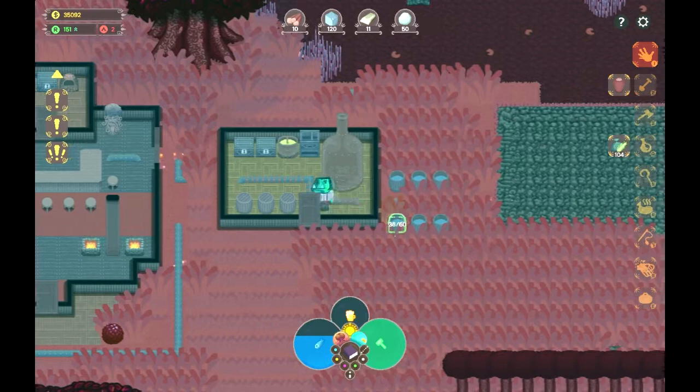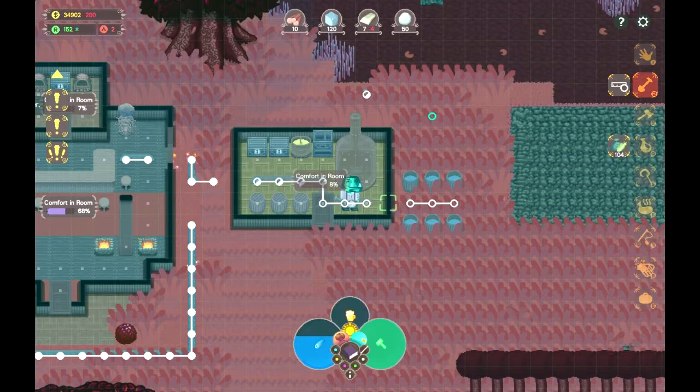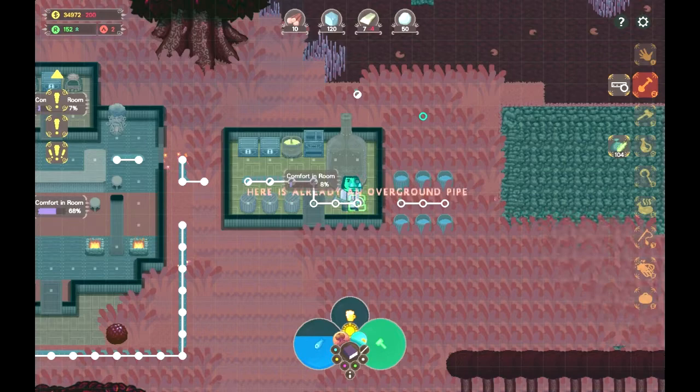Maybe I need to connect things with an underground pipe now. Let's try that - underground pipe. Let's see, we want the input pipe. That's a cool little grid; it actually shows where the connections are at. Which means that yes, I do need to...